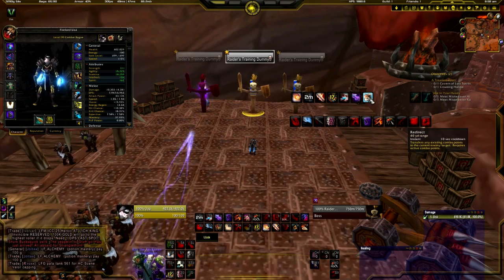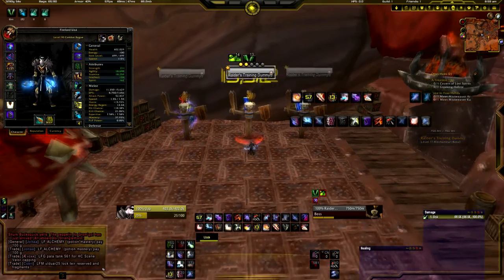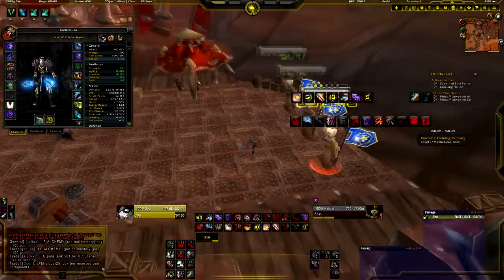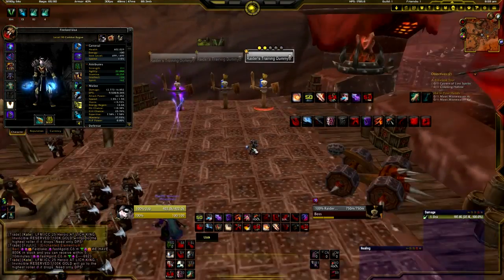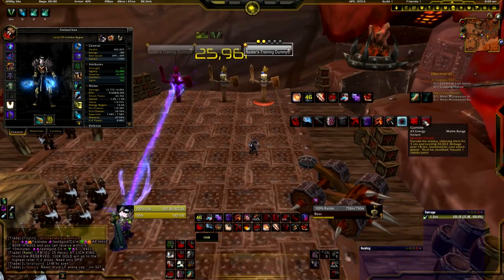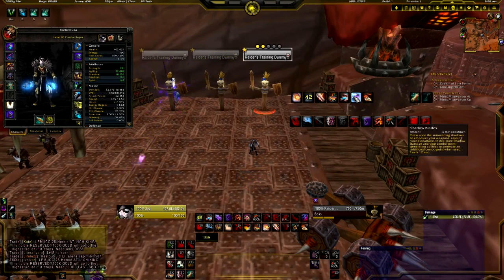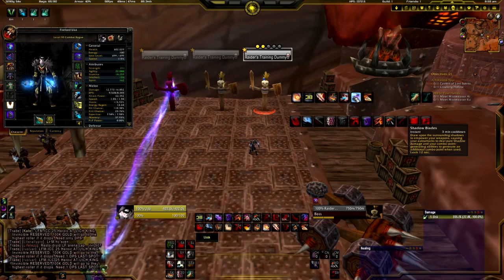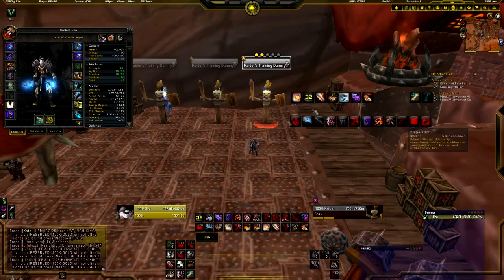Redirect transfers combo points from one target to another — useful if there are lots of adds or if you need to switch between bosses. Shadowblades is a nice cooldown as well: it makes all your attacks do more damage, and your combo point generating abilities generate additional combo points for its duration.